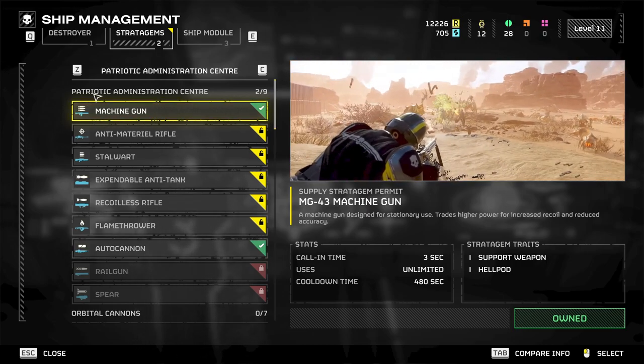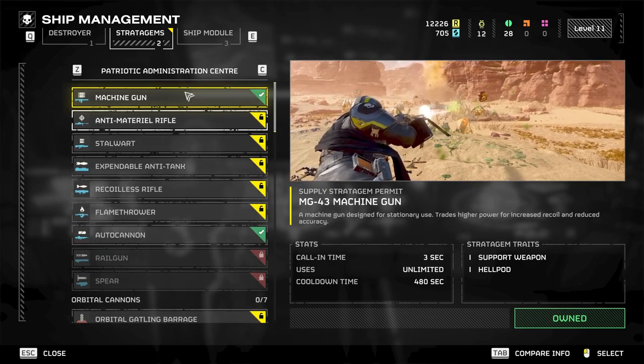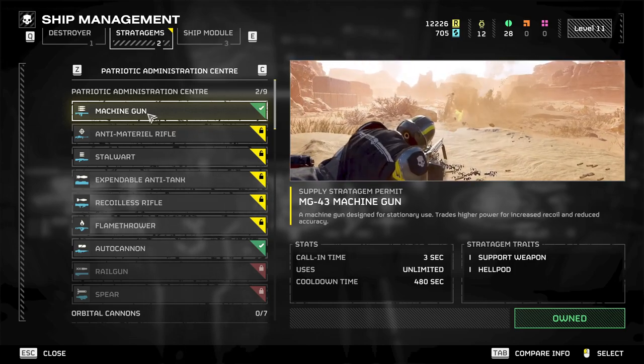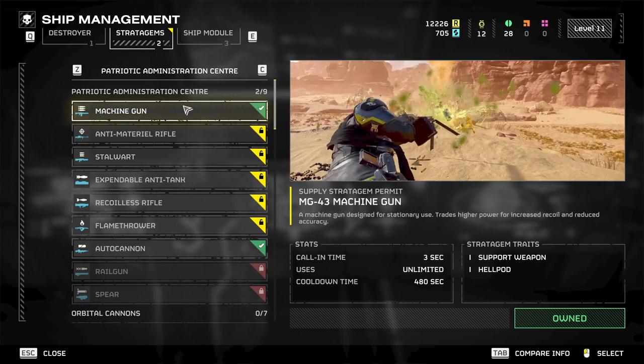From the Patriotic Administration Centre, some of the best things to use are, weirdly, the starting machine gun. It's very, very good — very underrated because you already start with it. People think it's not very good, but it's pretty decent against most targets.